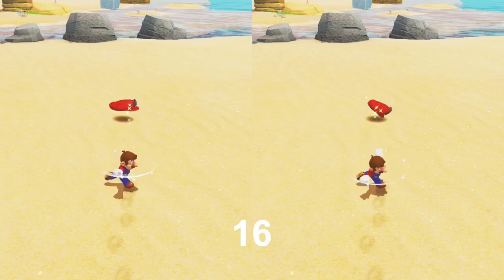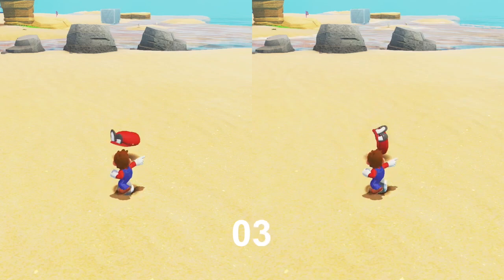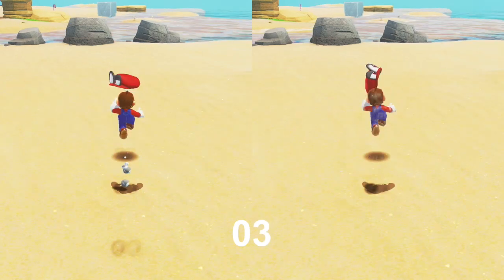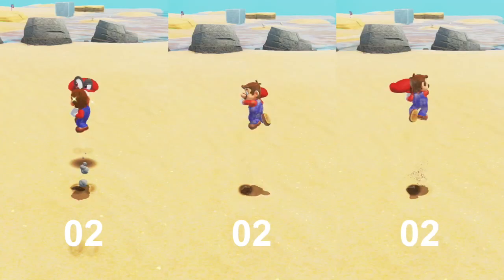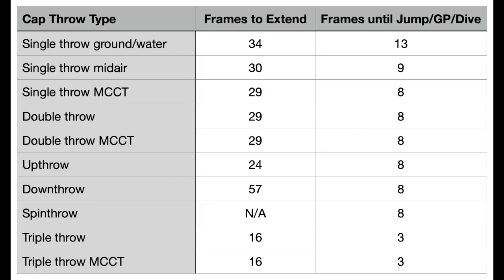Triple throws and triple throw MCCTs, which were the quickest to extend, also offer the opportunity to jump, ground pound, or dive after the least amount of time. You can perform any one of these actions 3 frames after throwing Cappy, which is 10 frames faster than a single throw on land or in water, 6 frames faster than a midair single throw, and 5 frames faster than a double throw or motion control throw. So if you can pull off a triple throw, you can save even more time.